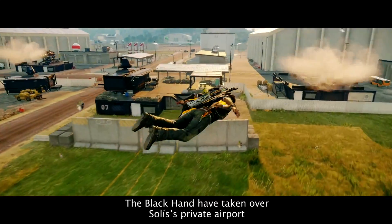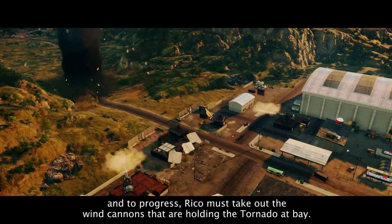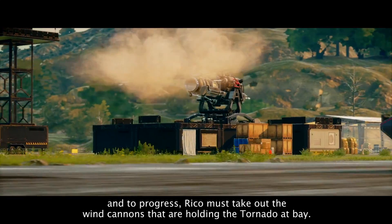The Black Hand have taken over Solis's private airport, and to progress Rico must take out the wind cannons that are holding the tornado at bay.